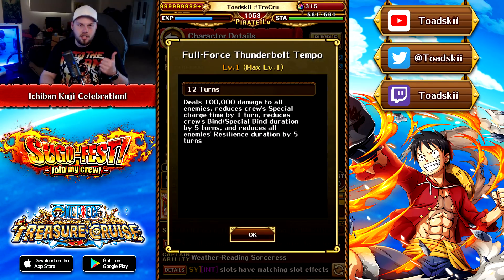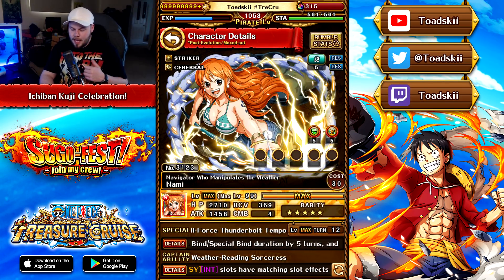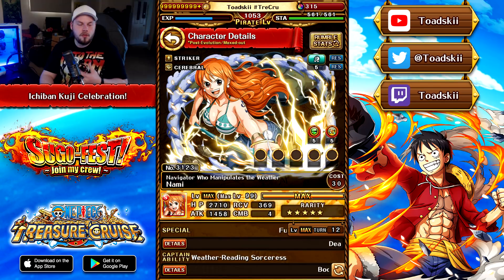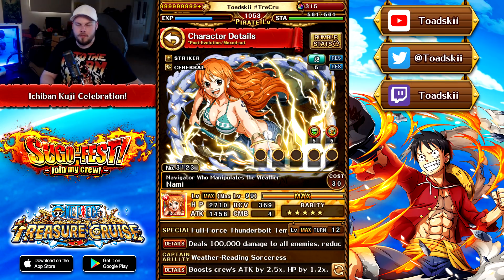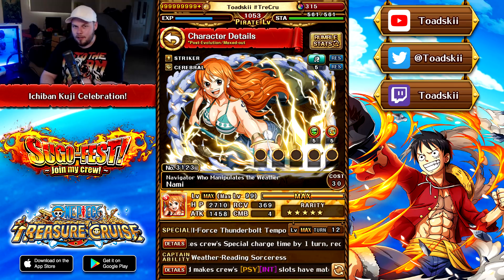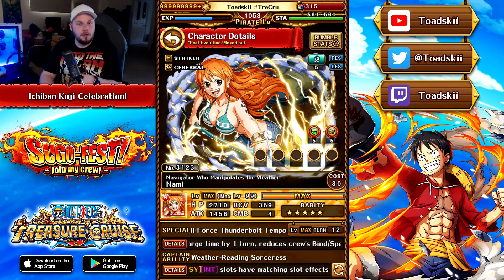Her special also reduces charge time by 1, reduces bind and special bind by 5 turns, and reduces 5 turns of resilience — a very good utility-based special combining damage dealing and cooldown reduction. Her crewmate effects resist special bind by 5 and resist special reverse by 2, so this is the type of unit you can use to get around special reverse mechanics in certain fights.